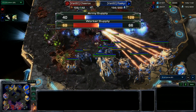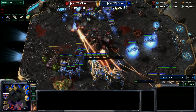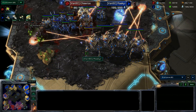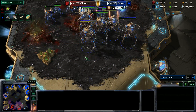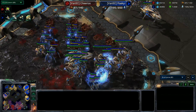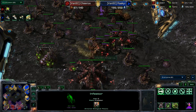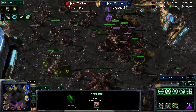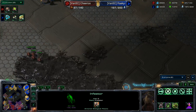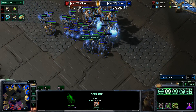Army supply 195 overall. 40 to 128. Triple the army supply. There's only one mining base left for Cheerios — this one is pretty much in the bag. I would love to accept you as a co-caster. Great practice as I watch everything out there. 26 to 130 army supply ratio. Riker has completely dominated and this game appears to be ending in his favor.